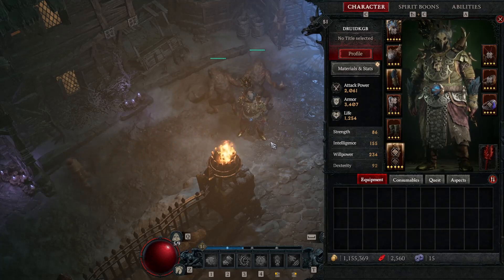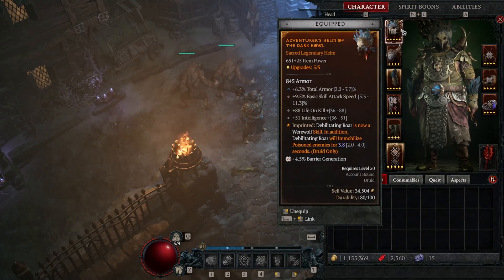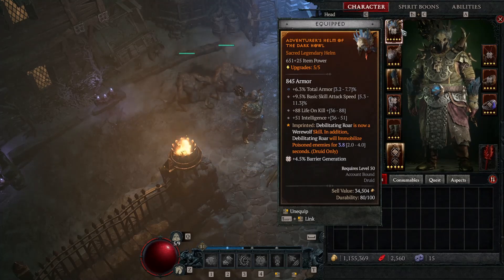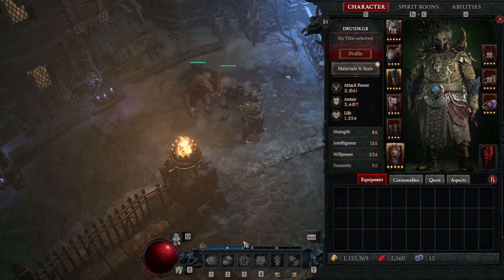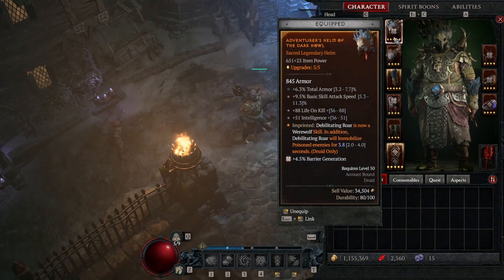We're going to do some stronghold, fight a boss, and I'll go through the build. This is werewolf. The first imprint is: debilitating roar is now a werewolf skill, and in addition, debilitating roar will immobilize poisoned enemies for 3.8 seconds. So you get in the fight, do poison creeper to increase your criticals, then do debilitating roar to immobilize them.